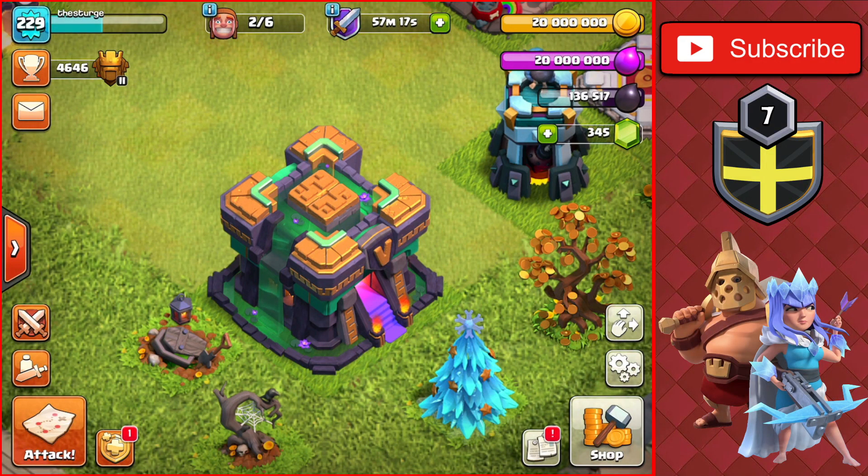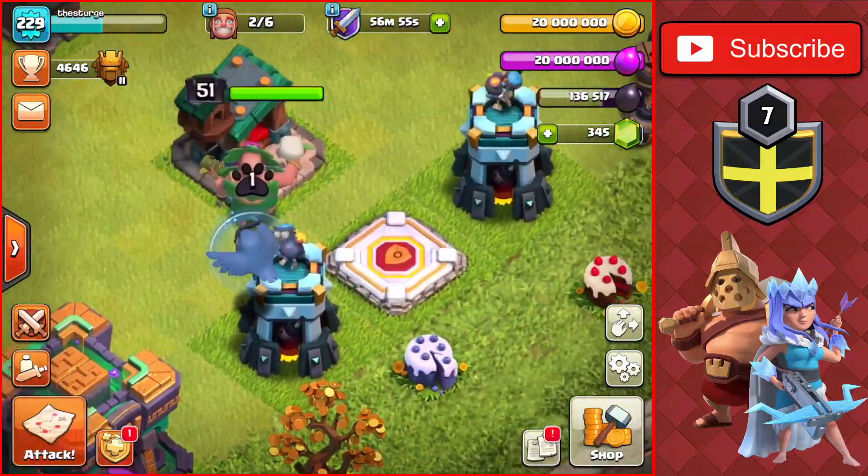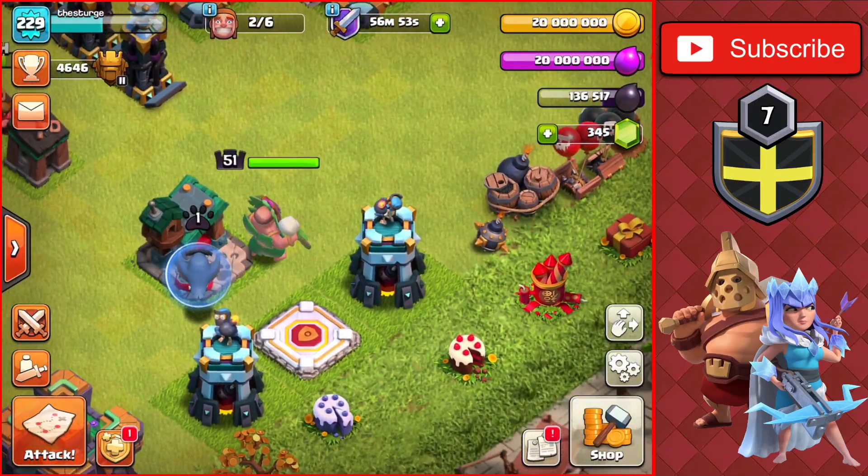Right now on the channel we have two out of these six builds available, with 20 million gold and elixir. We're going to be spending all of this loot on some of these buildings, and then we're going to go out and do a couple of raids inside the league that I've been using.